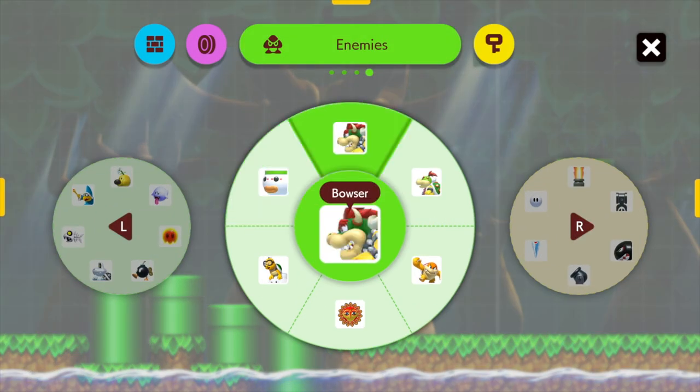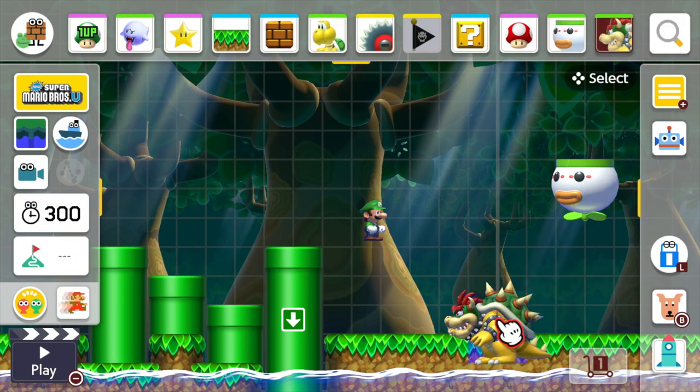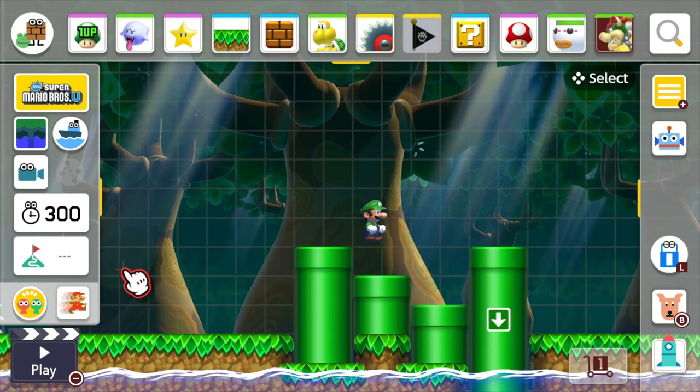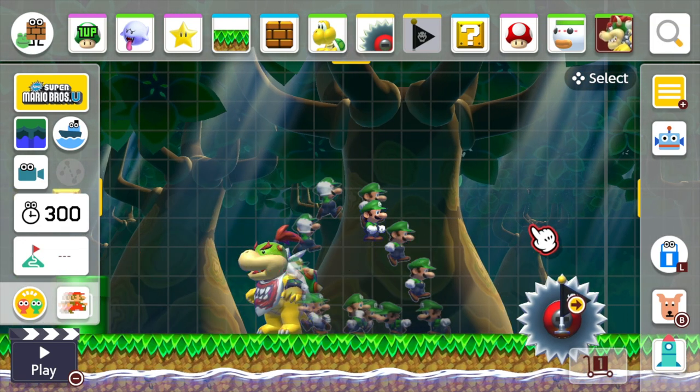I'm going to throw in another boss over here to make it feel like it makes sense — by making it through there you get a checkpoint before you take on Bowser in the clown car. So we've got a boss ahead of him and a checkpoint where Mario needs to be powered up to be able to get it.